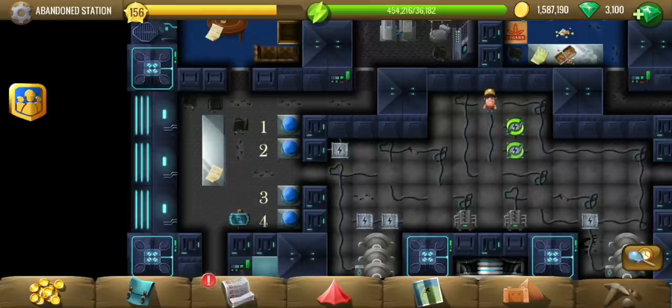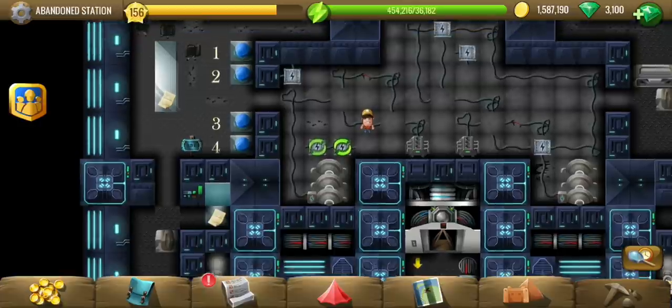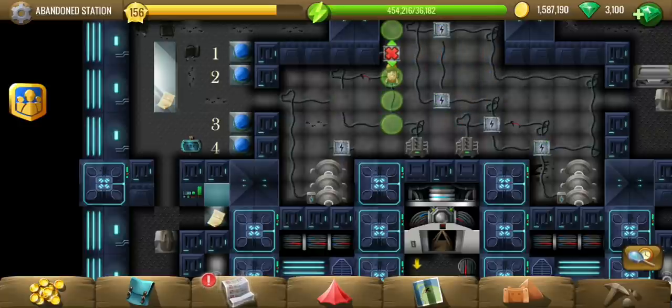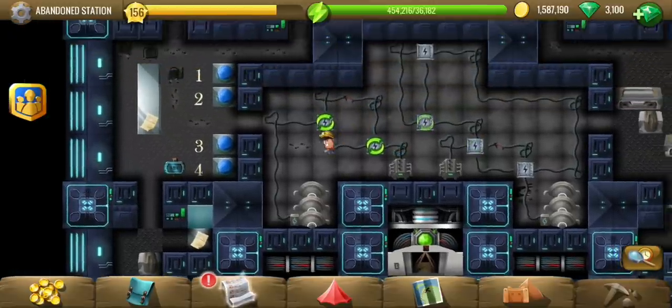Now we have a decision here - we have too many horizontal pieces. I'm going to go with horizontal there, and from here I can use another horizontal, then this one to connect to the source. We have only two unused boxes left. This one we can directly connect. If I had chosen this one first it could have been a little easier - anyway, that's the solution.